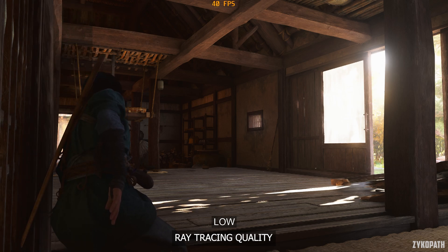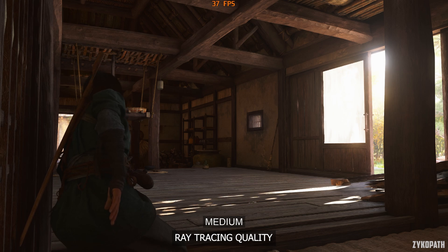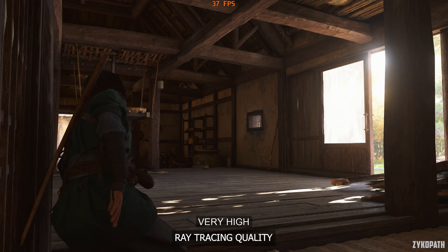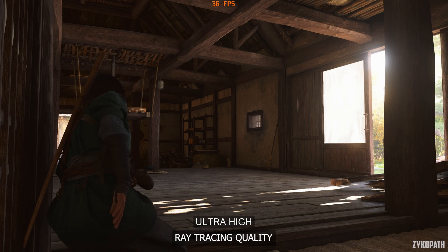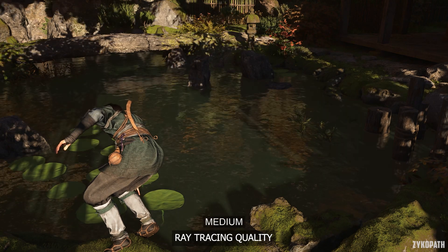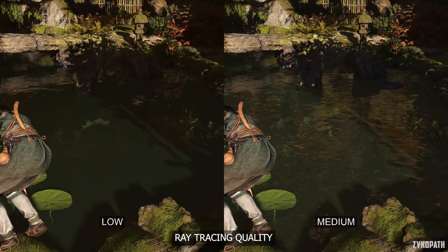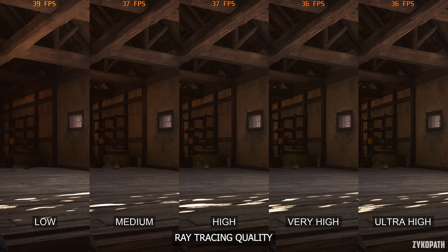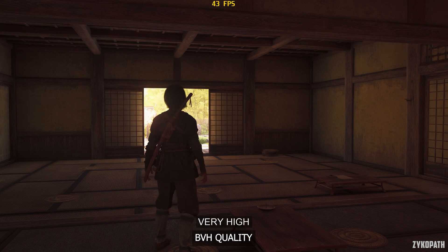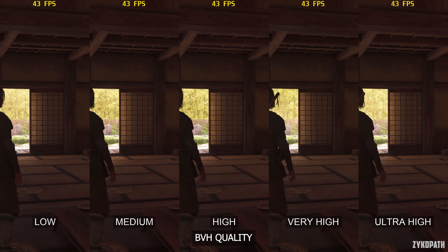The ray tracing quality setting controls its accuracy. Medium and high have a noticeable improvement over low, but I can't see any immediate improvements over high from my testing. Make sure to keep this setting above low, as it messes up reflections on water surfaces. Performance-wise, anything over low performs similarly, but I recommend high to be on the safe side. The BVH quality setting is supposed to control the quality and quantity of objects calculated in the ray traced world, but across many scenes I wasn't able to find any difference in either performance or image quality. Keep this on high to be safe.